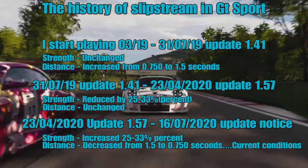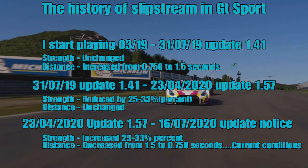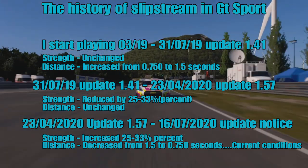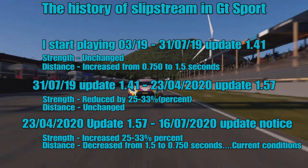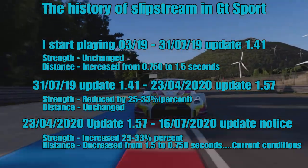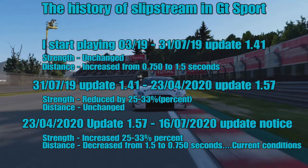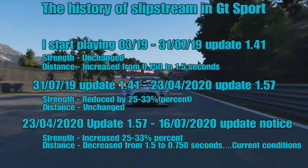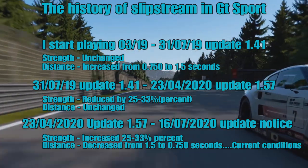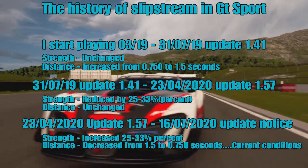So let's take a look at the history of slipstream within Gran Turismo Sport. I started playing GT Sport in March of 2019, and at that time the slipstream was essentially as it is now. However, as a new player building my way up through the ranks, I never really understood how much of an issue it was. The first change to slipstream after I started playing was in July 2019, in update 1.41. The strength remained unchanged but the distance from which you picked up slipstream changed from 0.75 of a second all the way up to 1.5 seconds.